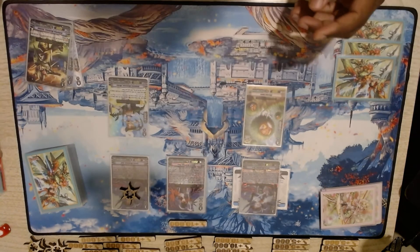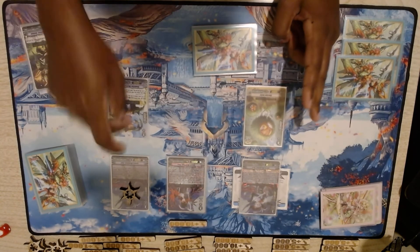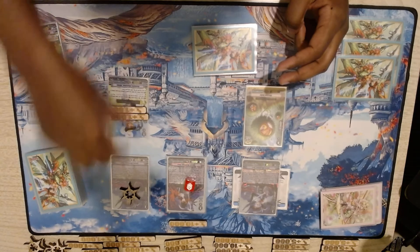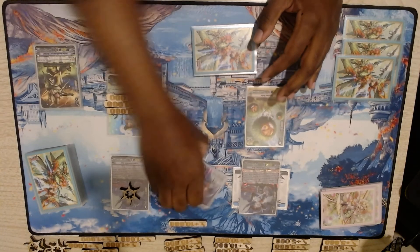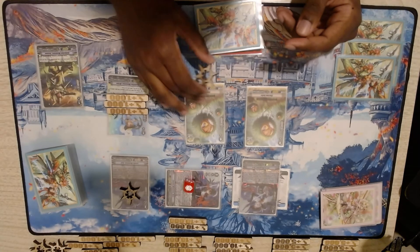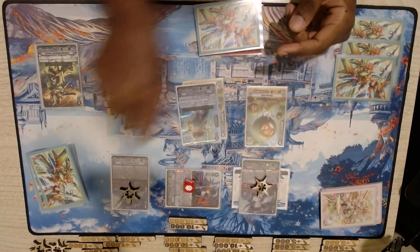Because we called two Musketeers, Vera gets an extra drive. This card gets plus 3k for calling something in front of it. We'll swing in with the Vanguard for 23, get the extra drive check — got the critical trigger! All effects to the Vanguard. Depending on whether they guarded, I'll give it to one of the side columns. Second check — nothing. Third check — nothing.